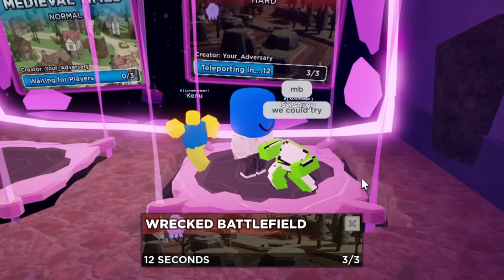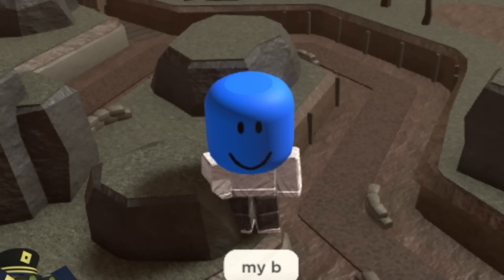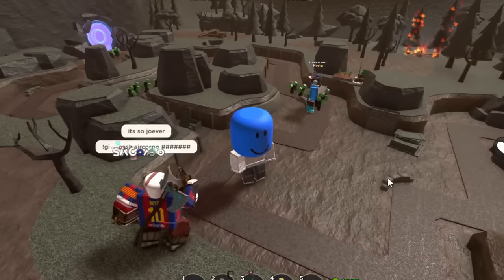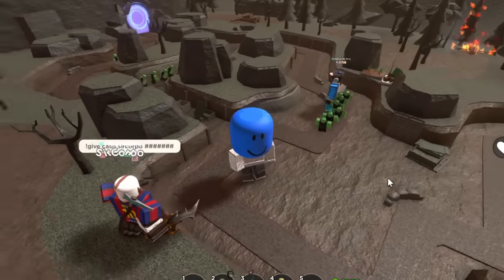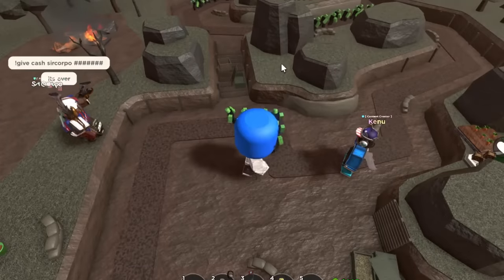With my team assembled, we went into our first attempt — and Thatcher forgot to bring the farm. Great first attempt! On our second attempt, when Thatcher actually remembered to bring the farm, we decided that me and Kenu would be responsible for the early game, while Thatcher would try and farm for a Mechabase.